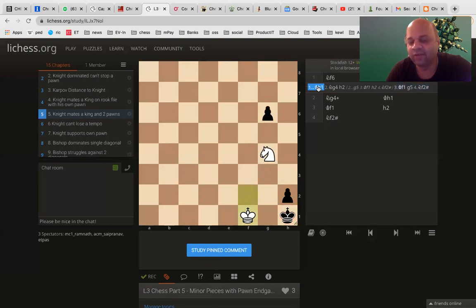Now, what if two moves back, instead of h2, black plays g5? Then king h1, f1 again. Now, again, pawn has to move and then knight f2. So, a force checkmate.